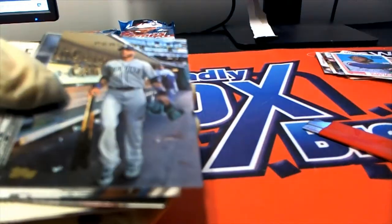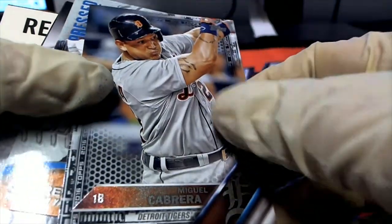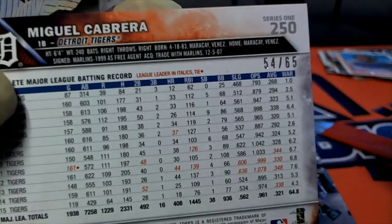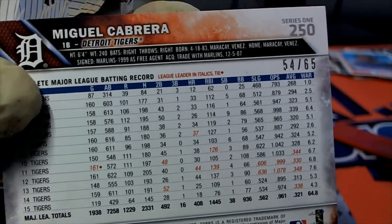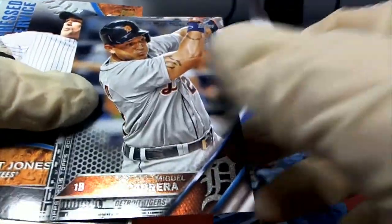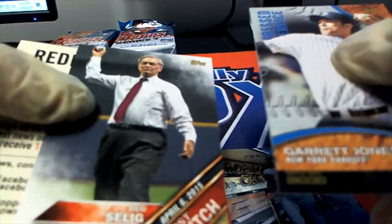Nice — Joe Morgan. Here we go. Perspectives — Robinson Cano. This looks like a low-numbered Miguel Cabrera. Very cool. Low-numbered Miguel Cabrera. Boom! But Selig.